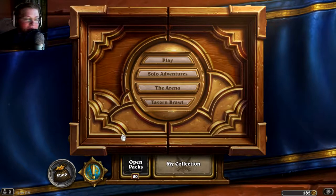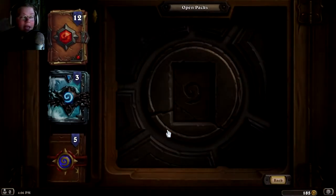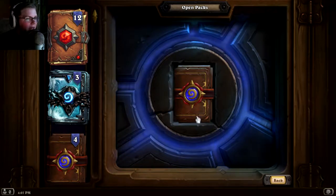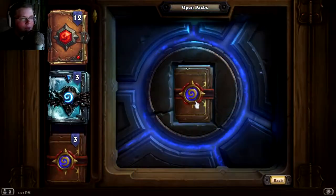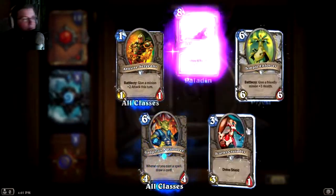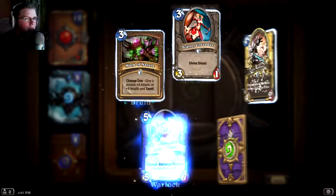Hey everybody, welcome to another Hearthstone video. Today we're back and we're going to be opening some packs — 20 of them — trying to get a legendary and seeing if we can build a deck around it. We got 12 of the new expansion, three of the old Frozen Throne (last expansion), and then five classic ones. If I get a legendary out of the classic I will cry, because they're basically all useless other than maybe one or two.